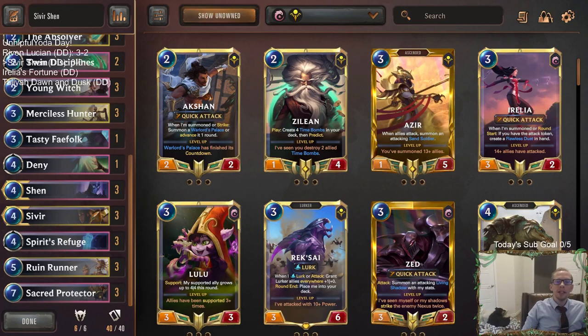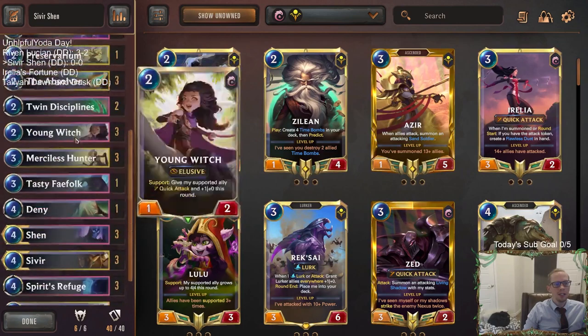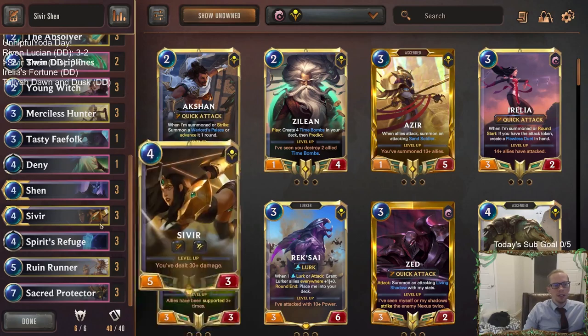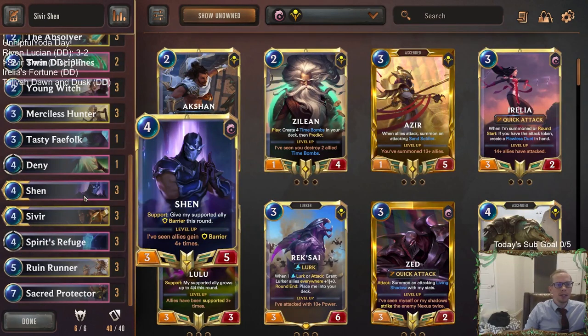Welcome everybody in Twitch chat and on YouTube for some Sivir/Shen — our next Unhelpful Yoda deck. This one looks really, really good. I could see this deck being crazy good, because first you get the baseline of playing the broken Shurima cards: Treasure Seeker, Merciless Hunter, Sivir, Ruin Runner — the fantastic four. You already know the deck's gonna be pretty good because you've got those, but then you also get Shen, a champion I've always thought has been underrated.